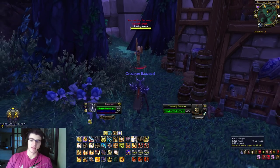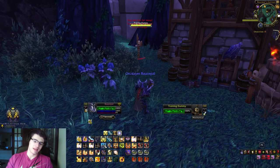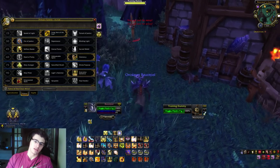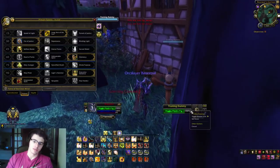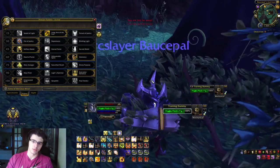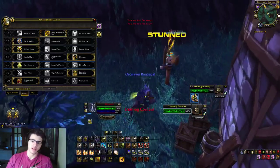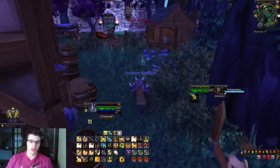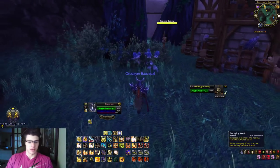I normally wait until I have an instant flash of light before healing teammates. Z is repentance, cast on my focus target. X is hammer of justice - so I can target a focus and stun that guy without leaving my current target. That's a macro I'll show shortly.